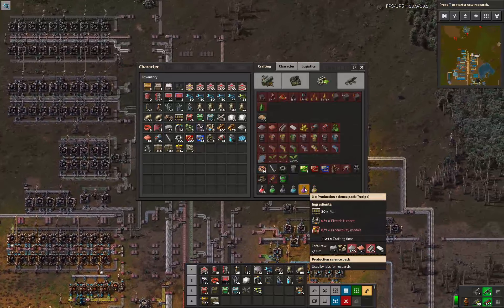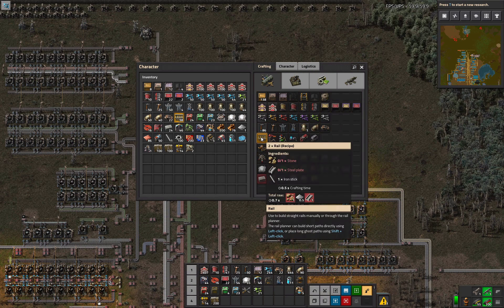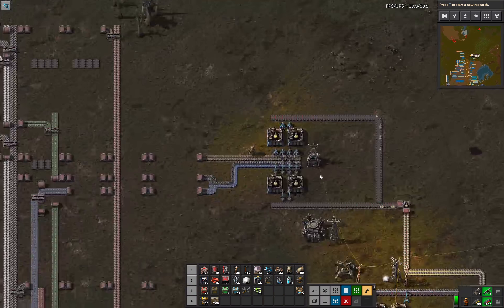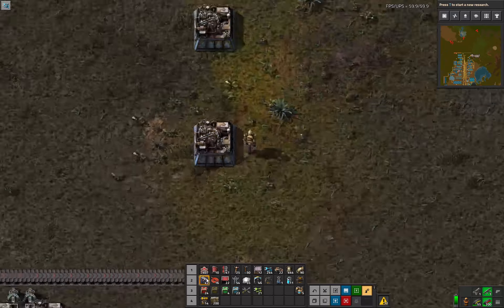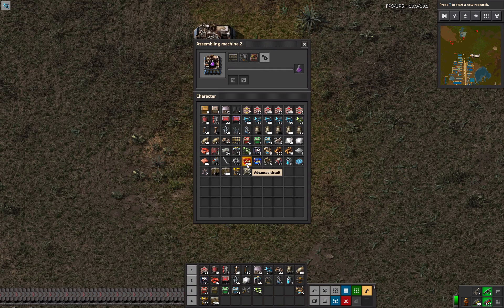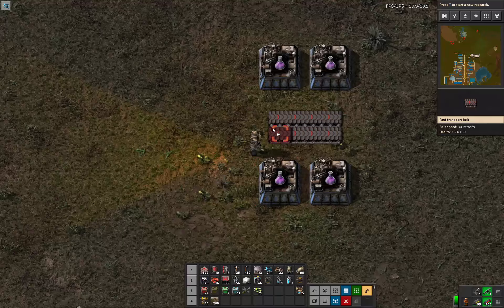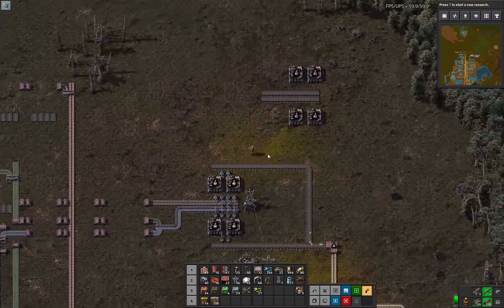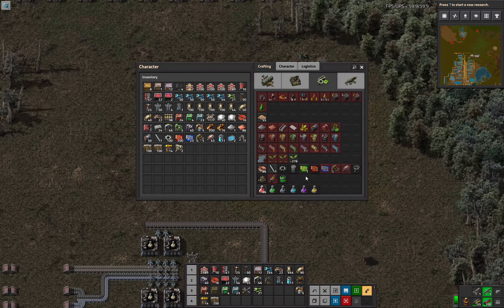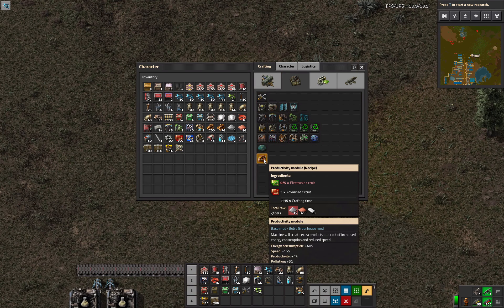Production science has been researched. They're going to use 30 rail, and rail is just a nightmare because it uses stone. I can fit two belts in between there — one belt is going to be just rail because we need so much rail, and the other belt will share the electric furnace and the productivity module. One productivity module is used every 21 seconds, and one can be made every 15 seconds, so it's roughly a one-to-one — actually a little better than that.